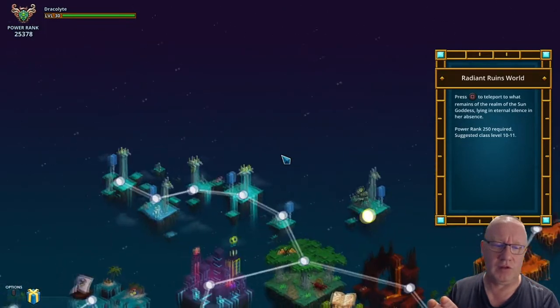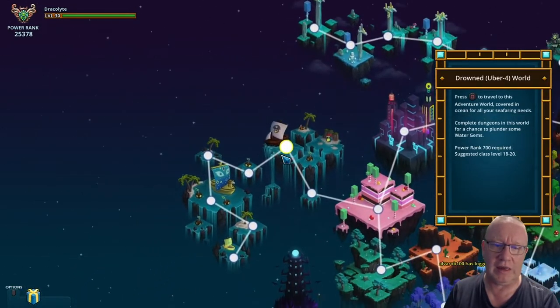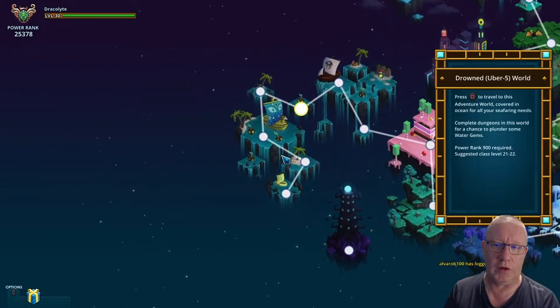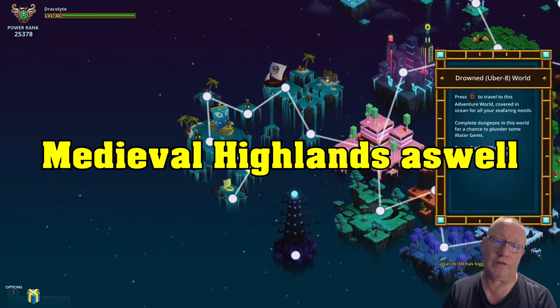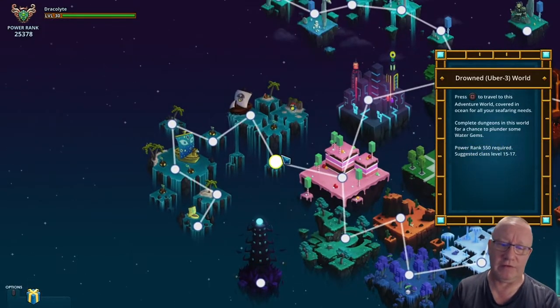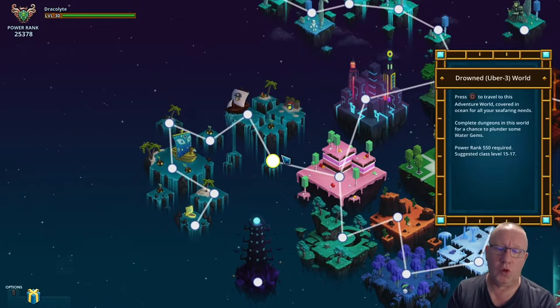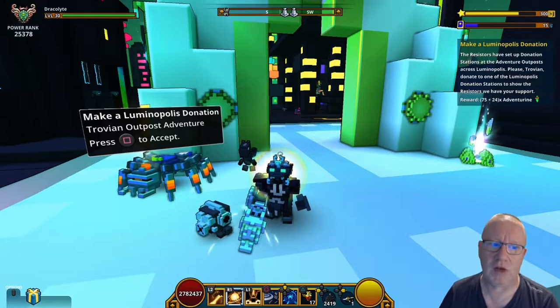In the Air World it's collect five gem boxes, and if you go to the Uber Drowned World there's two quests in there as well, which is collect five gem boxes and do 10 fishing. So do all the daily adventures in every zone — sorry about that, it was lagging like hell.